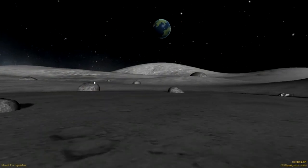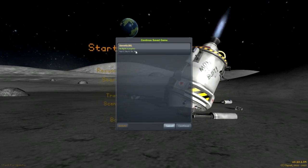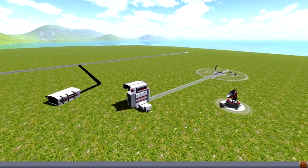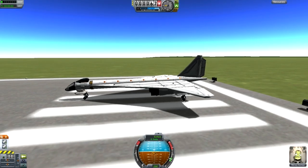Alright guys, welcome back to another video in Cobra Space Program. This is Subscriber Designs Episode 6 and we are starting off with Concord. Concord is by Carve — that is his name — and thanks for the submission.